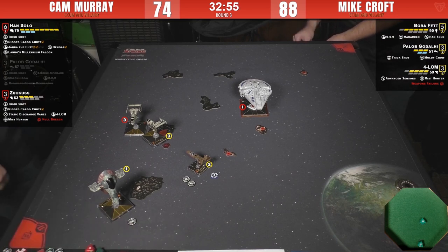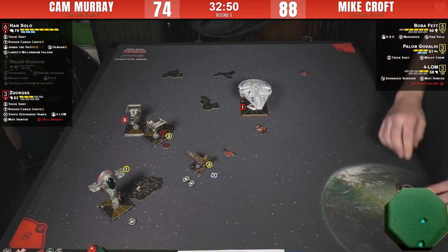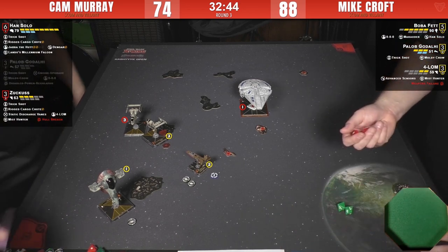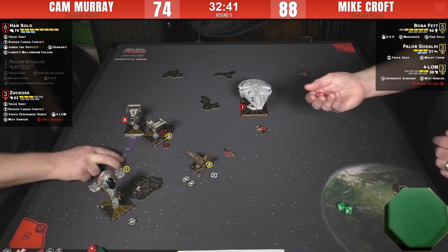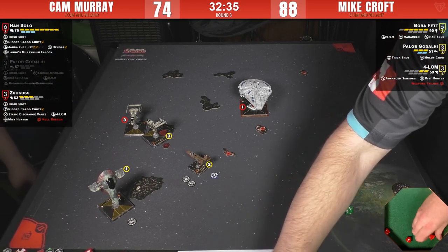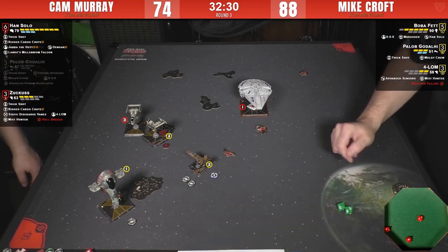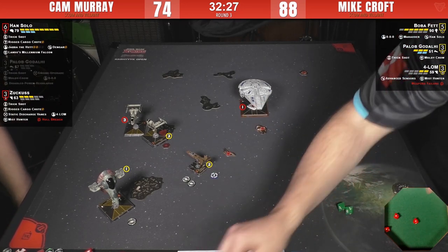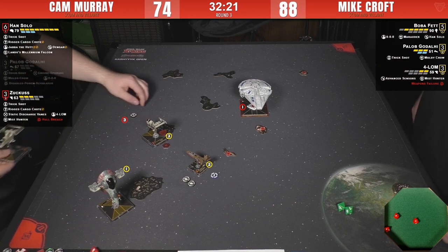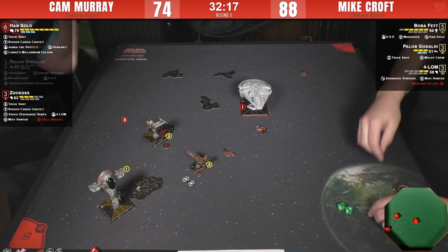4-LOM just took two hits from Han but he's still chipping away. Boba is going to have only the one re-roll from Marauder. Just the one hit — he should be able to re-roll one of those. There it is — focus, which he would have had because of Han Gunner. That's two. Zuckus is holding on by one. Nope — there goes Zuckus.